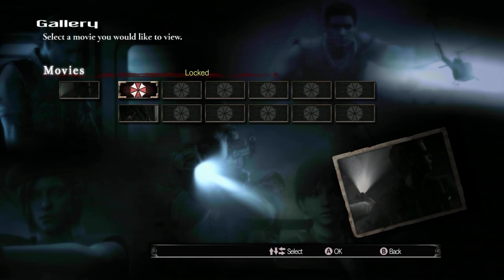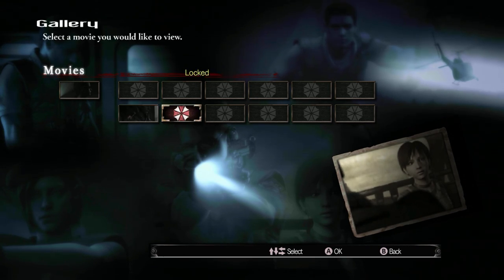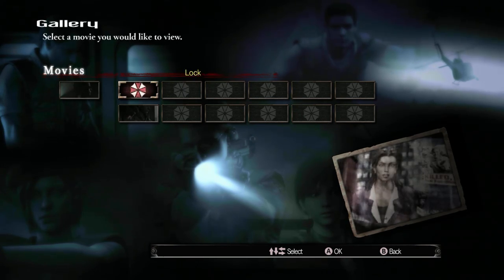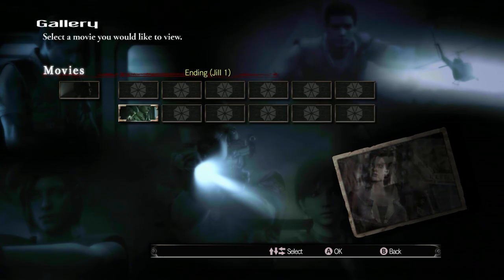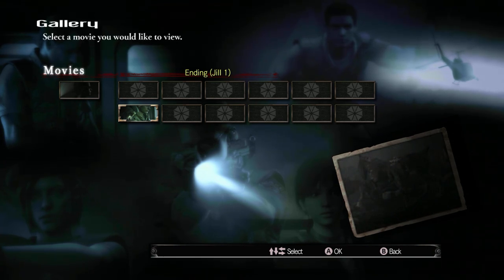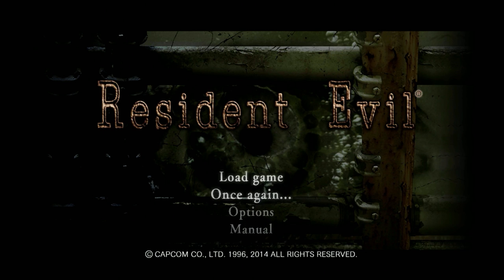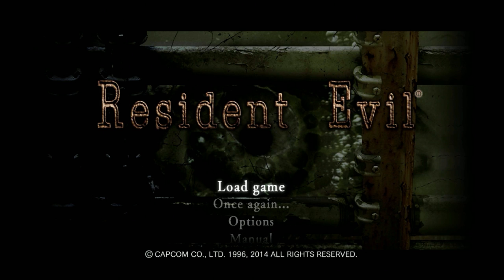I'm not sure how to unlock these other endings — maybe you have to beat both campaigns in order to unlock the other ones. I could also possibly do different endings for Jill — like, Barry can die, Chris can obviously die, there are other things I could do. But what we got was considered the good ending, the one where everybody lives — the ones that matter, should I say. Hopefully you guys enjoyed the walkthrough. Don't forget to comment, rate, and subscribe for more Resident Evil and other walkthroughs, stealth games, all the greatest things. Thank you so much for watching everyone, and I will see you next time. Peace out!